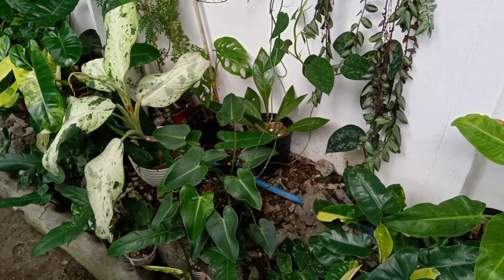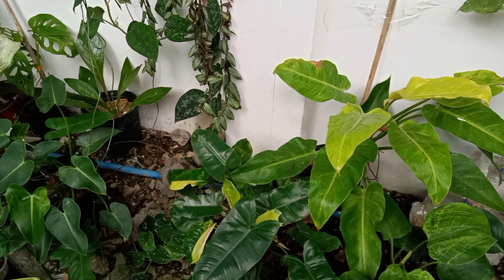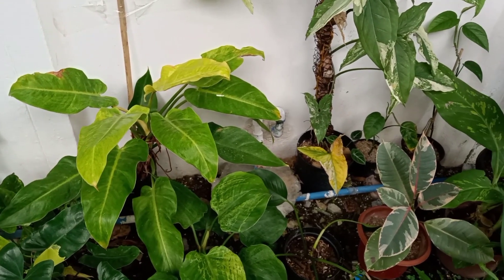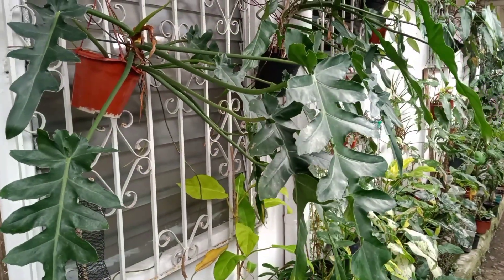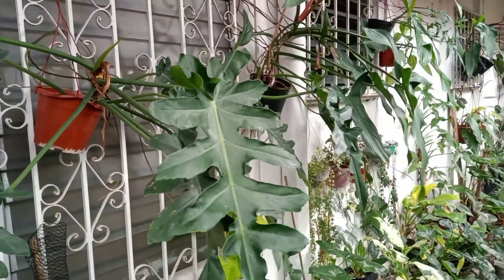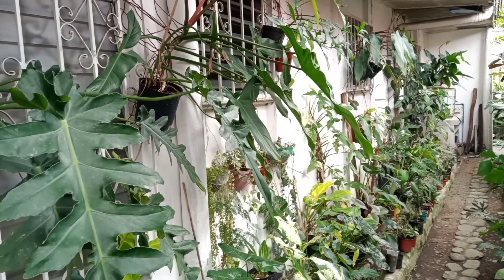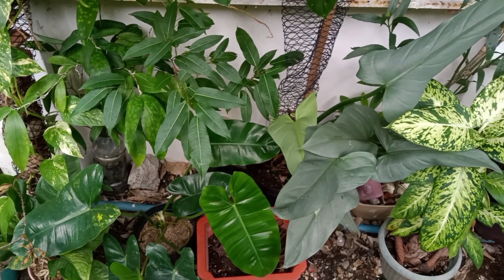Here are some of my philodendron golden caulkins, which is a very beautiful and easy plant to manage. This is my Bob Cee — it is a very beautiful plant with its long petioles — and the mexicanum. Those two are quite easy to take care of, though I think I need to repot them because the aerial roots are just all over the place.